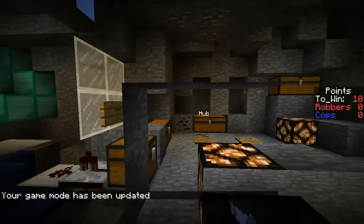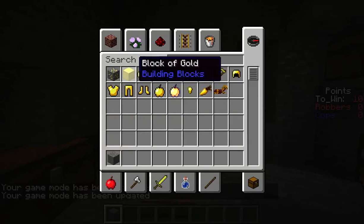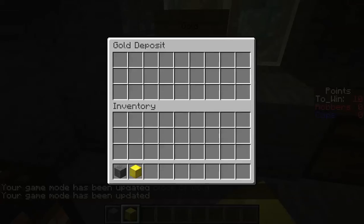I'll give you a little demonstration of this. Suppose I've got some gold and I put it into here — the gold deposit.